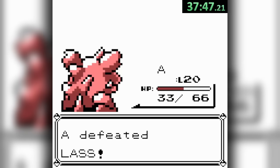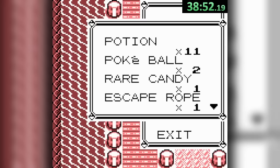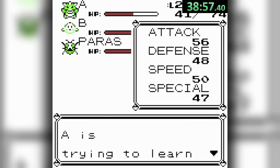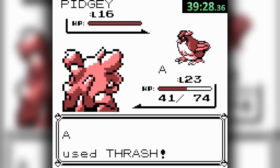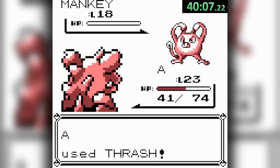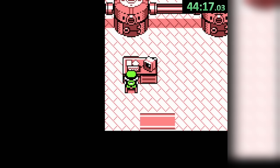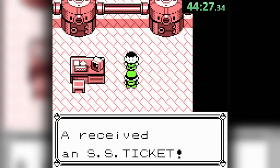After we take down the first three trainers on Nugget Bridge, we can cash in our candies to hit level 23, which gives us our ultimate time-saving move, Thrash — which not only saves PP by lasting multiple turns, but also removes the need to even choose an attack while active. Not to mention it's a bit overpowered. With this move, we clean up the rest of the bridge and the following route, saving Bill in no time to get our SS ticket.